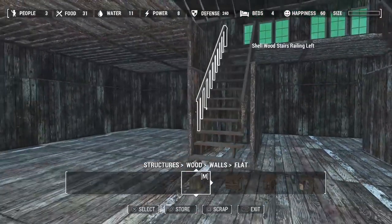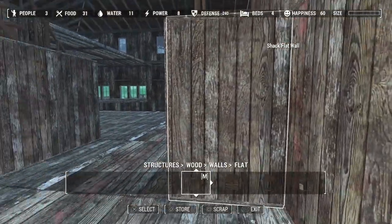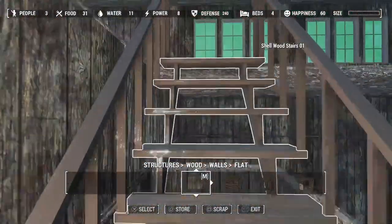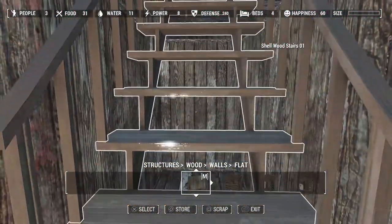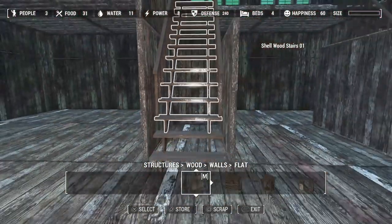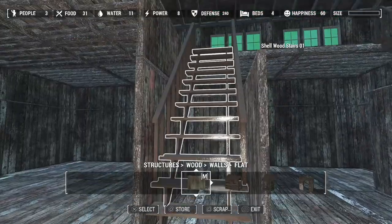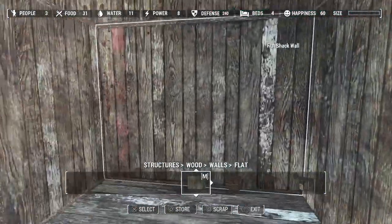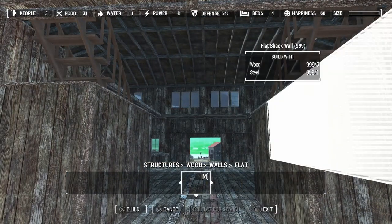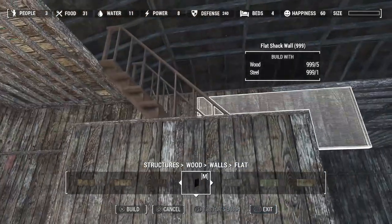Now, what do we do about this side? I guess I could make those doorways. It's too bad they didn't have a solid set of stairs — that would have been nicer for this. I did find one, but the railings did not snap anywhere remotely in the right direction. I might be able to find something down the road to close that in so it doesn't look so open, but we'll see. I don't think I have any quarter walls, but we'll have to go see if we can find something.